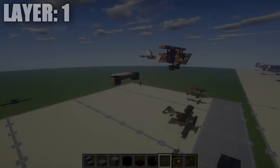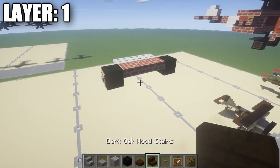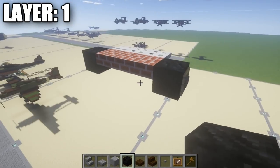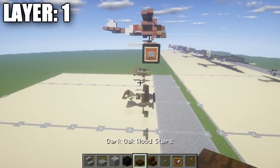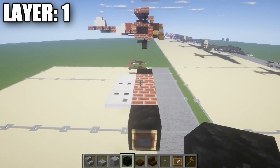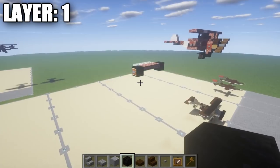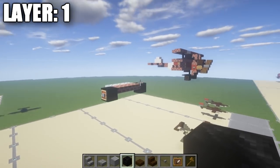Alright, moving on to Layer 1. The first thing we're going to do is place down three brick top slabs across. Then on either side of those three brick top slabs, place down a block of coal. On the end side of these blocks, place down a stone button followed by an iron frame that goes around it — this makes the wheels on the side. Coming off the three brick top slabs, place down three iron trapdoors — this makes the bottom wheels and the axle that connects them.